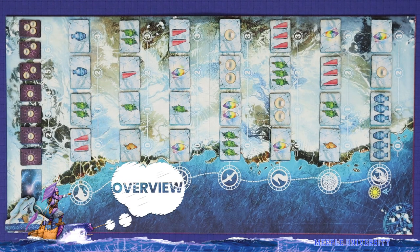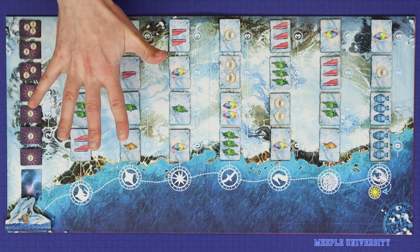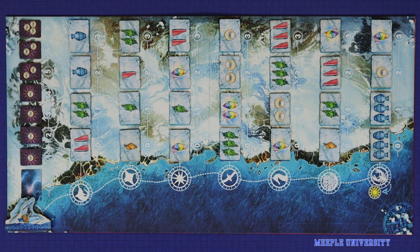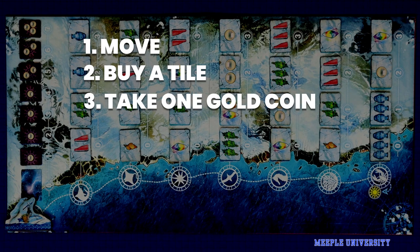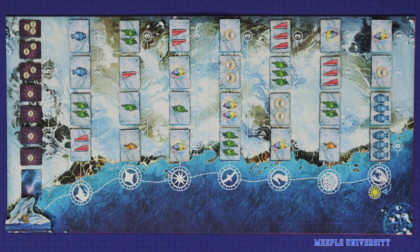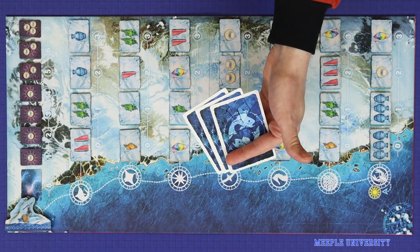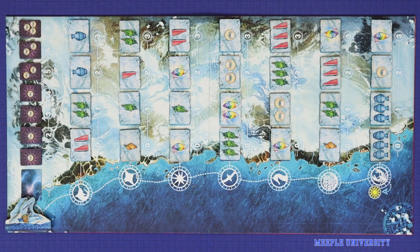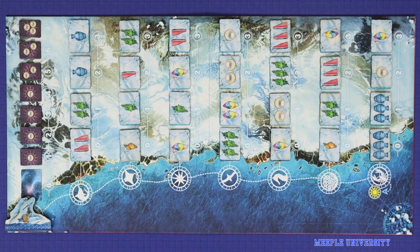Whale Riders is played in a series of turns. On a turn, a player takes two actions out of the five available in the game. A player may move, buy a tile, take one gold coin, fulfill contracts, or discard contracts. A player may take two different actions or may take the same action twice. After taking two actions, the player replenishes both the board and their hand of contracts, and then play passes to the next player clockwise. Play continues in this manner until the end of the game is triggered.